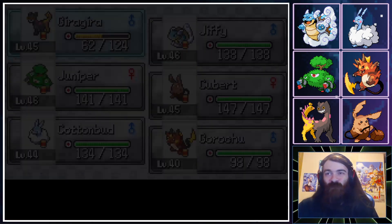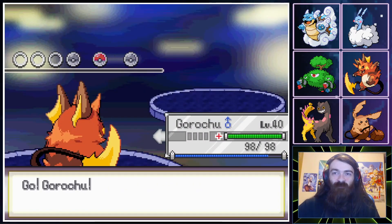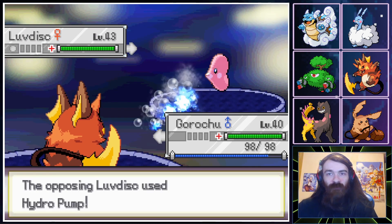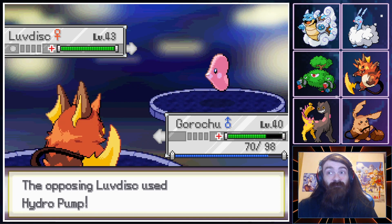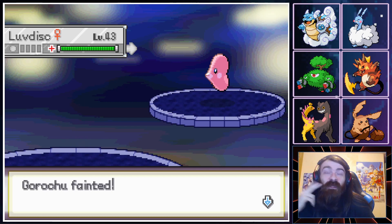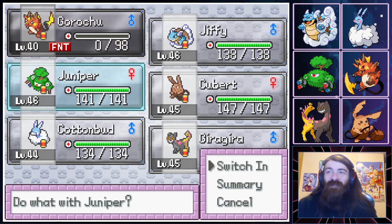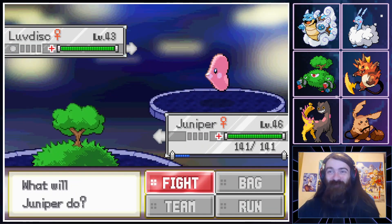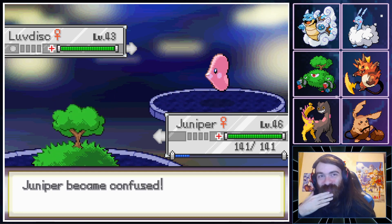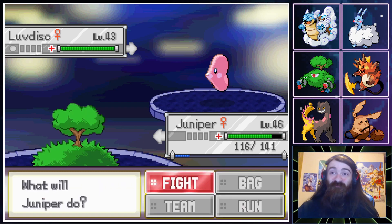A Luvdisc — I'm going to try Thunder Punch because I want to use Garchu more. Now that it's level 40 it should be able to deal with a Luvdisc, right? Why does Garchu suck? Garchu might be getting replaced with the Grimer at this rate. We'll see — but at the moment I am very tempted.